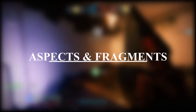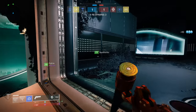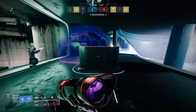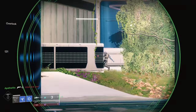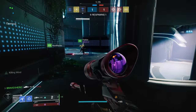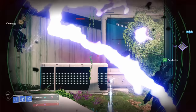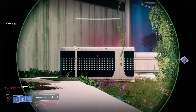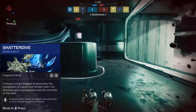Something newly added to subclasses in Beyond Light are aspects, which are abilities that grow your build and provide fragment slots. Both aspects and fragments have not fully been released by Bungie, but I'll be making a separate guide on which perks to keep an eye on. At the time of making this video, only one aspect is available for the Hunter class — the Shattered Dive stasis aspect, which reads: activate while midair to quickly descend and shatter nearby targets on impact.